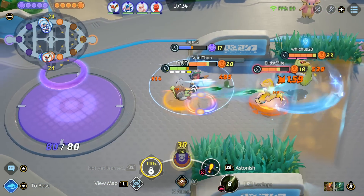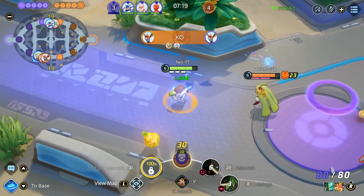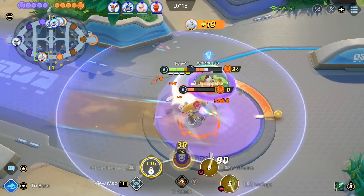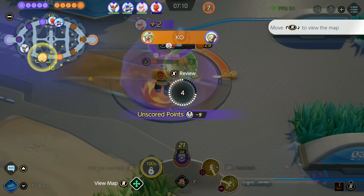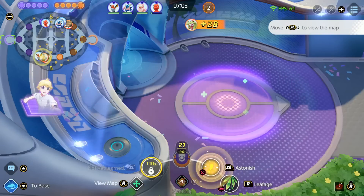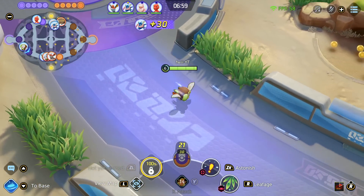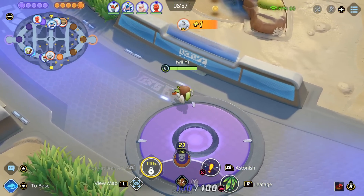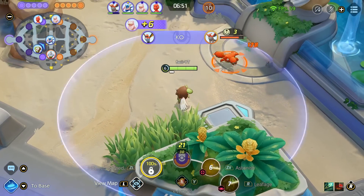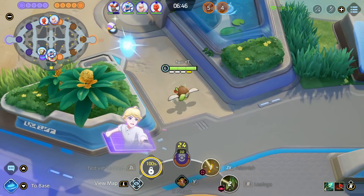Here we tried to go for a fight on Machamp because he was reaching some farm, but unfortunately we did not see the Talonflame — the Talonflame killed us and Machamp evolved to level 7 so I'm not able to kill him. Now I'm just going to run back to the goal and try to distract him. My Focus Band propped me up but it was just not enough to go against two all-rounders. Now we're level 6 with a lot of catch-up XP. Losing the lane is pretty natural since the enemy jungler did pay attention to the bottom lane for a second gank. Our goal is to just get level 7, because once we reach level 7 it doesn't really matter which lane you play — you just got to get to level 7.